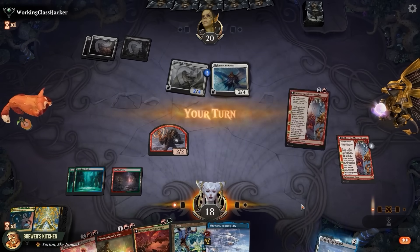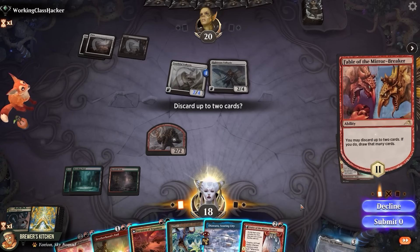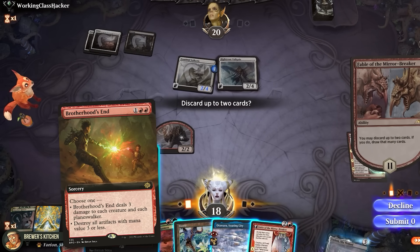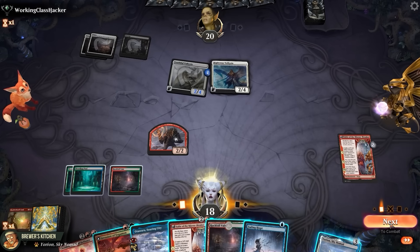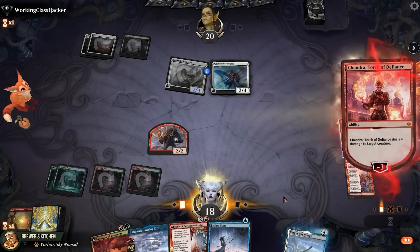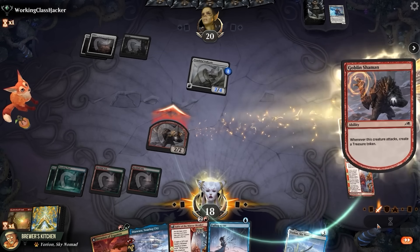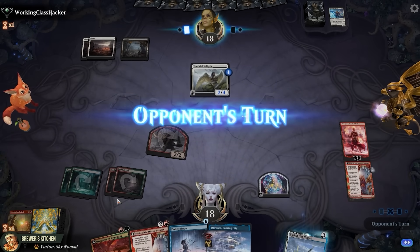Opponent plays a Righteous Valkyrie — Youthful Valkyrie gets a counter because an angel entered the battlefield. They swing for two and we draw another Fable. Second chapter triggers: discard up to two cards and draw that many cards. Dealing three to everything doesn't look too good against our opponent, so let's discard Brotherhood's End and a Forest. These are some good hits — now we have double red to cast Chandra, Torch of Defiance. We use her to deal 4 damage to the Righteous Valkyrie. No blockers, so we can attack with the goblin and create a treasure, with mana open to protect our Chandra.